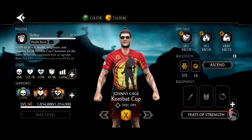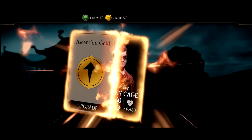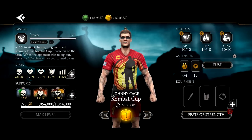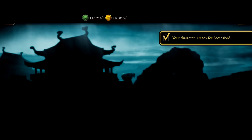Let's ascend Johnny Cage and get the show on the road. So we have around 68,000 HP right now — the ascension is going to add about 3,000. Wait, do I have gear on? It adds a lot of health, toughness, and recovery — almost 7,000 recovery. Let me just confirm I clicked it.